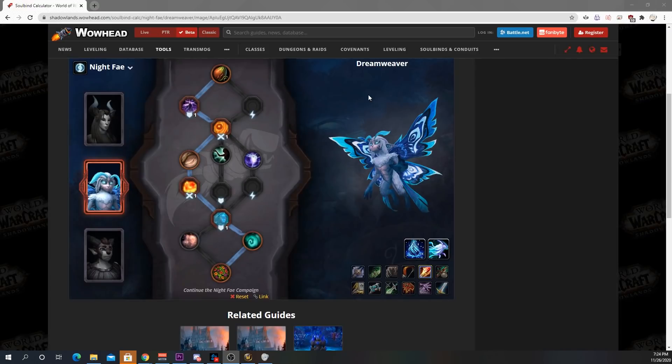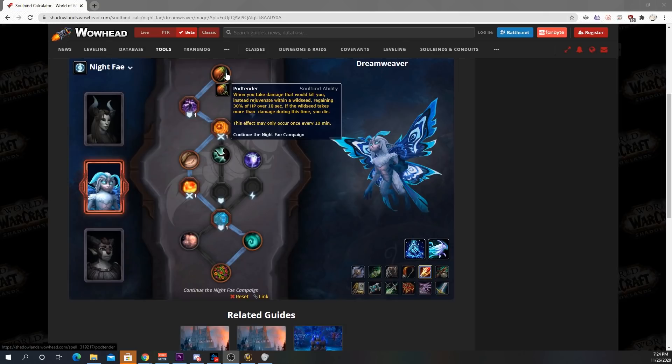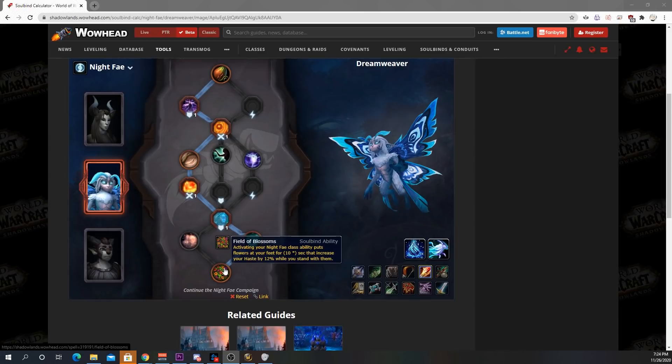The best Mythic Plus soulbind is Dreamweaver, and what Dreamweaver gives is a cheat death. It's funny because Fire already has Cauterize as a cheat death, so this makes Fire very tanky. And the Field of Blossoms gives you haste when you use Shifting Power. Haste is a super stat for Fire and AoE, so this increases your overall damage the most.